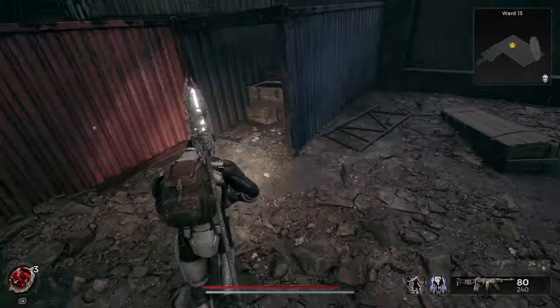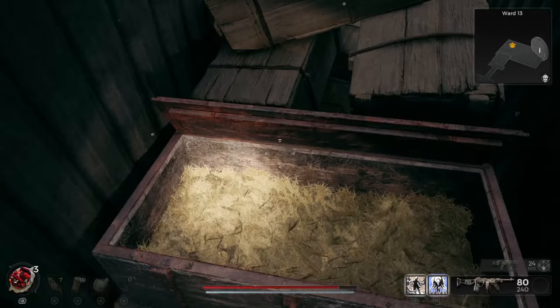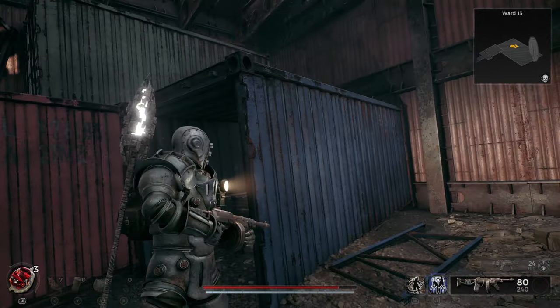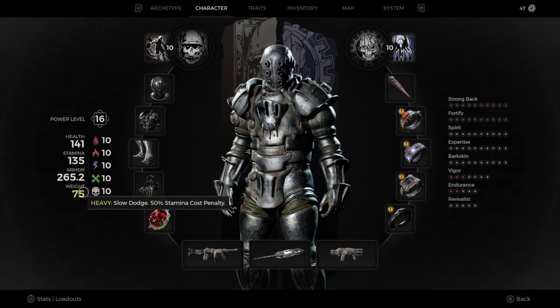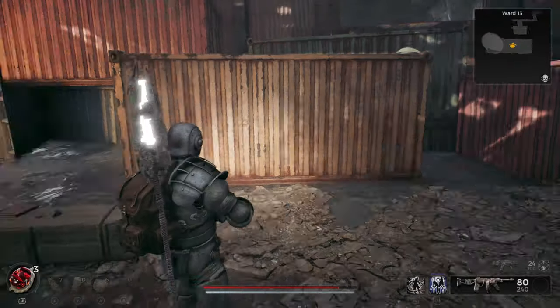And if you go right here as promised, this crate will have the Mark 2 Leto heavy armor. Now this armor is absolutely girthy — it's really really heavy — but look at the armor it gives you, it's through the roof. And it drips pretty good.